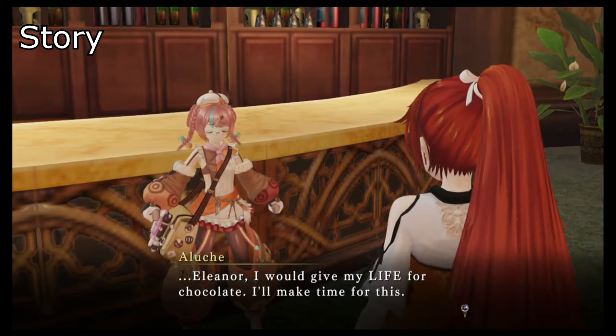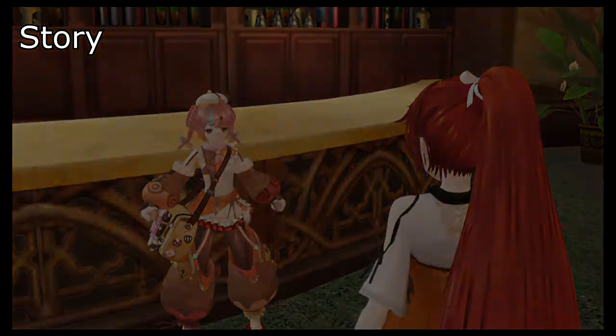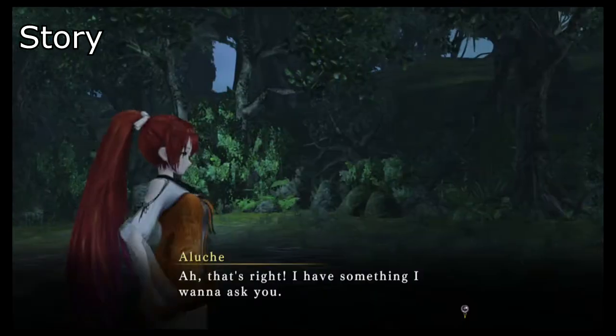Practically begging, Aluxia agrees to explore with Eleanor, fighting off the fiends so they can dive straight into this Land of Sweets and get that ingredient.